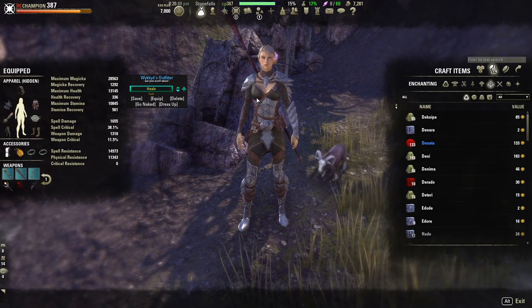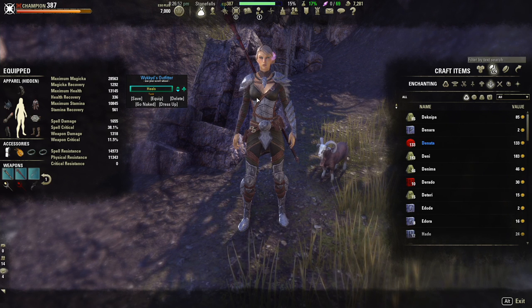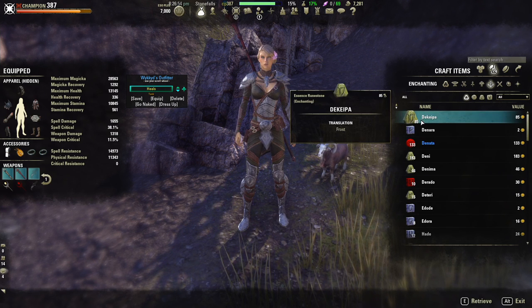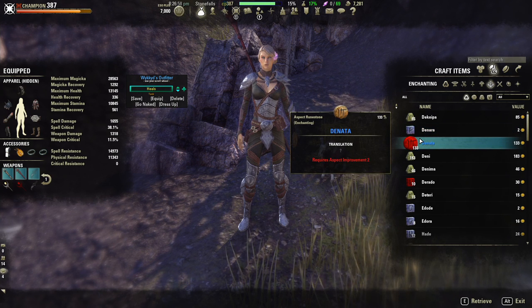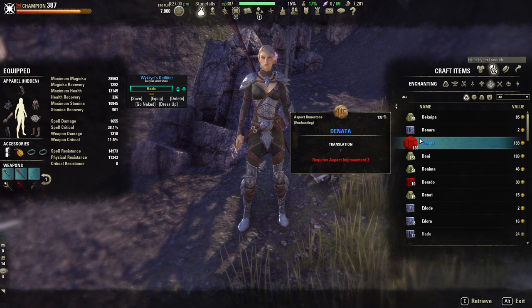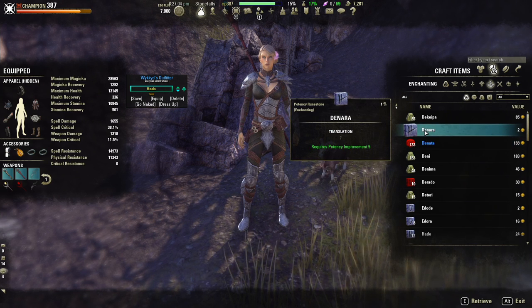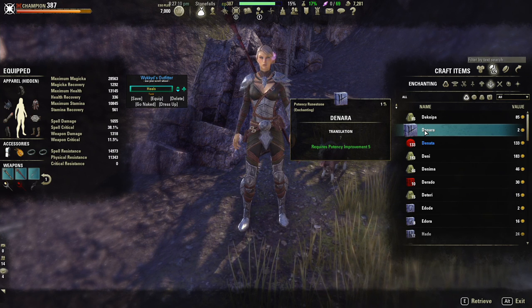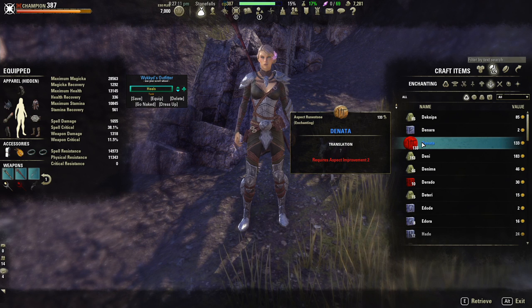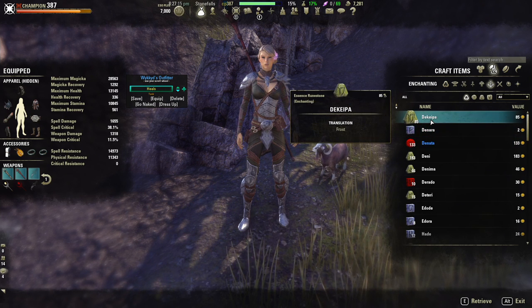So to get going on the enchanting craft in ESO, what exactly do you need? Well, you're going to need rune stones. To craft a glyph you'll need three different runes. These can be found by harvesting resource nodes, purchasing them from other players, or — only for potency runes — purchasing them from an enchanter NPC. The three runes you will need are aspect runes, potency runes, and essence runes.